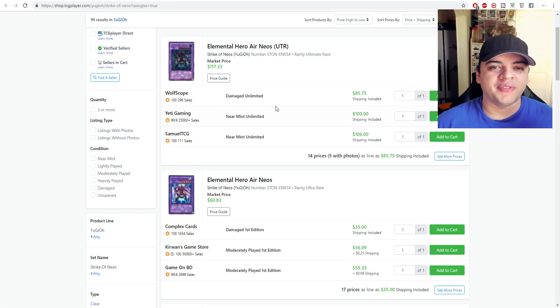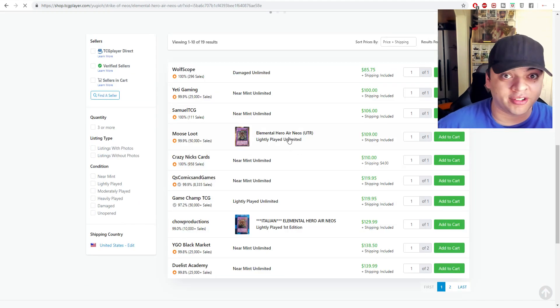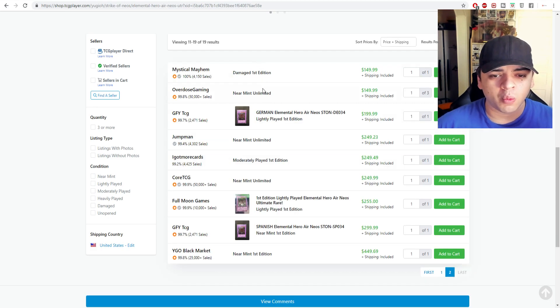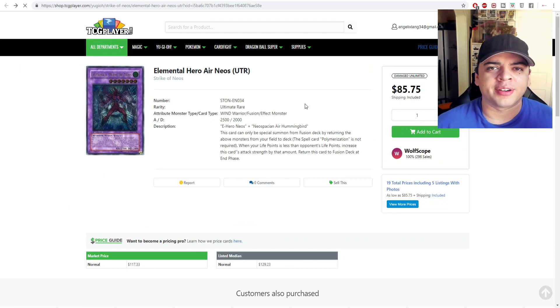Next up, Elemental Heroes. Elemental Hero Air Neos has a market price of $117. Unlimited versions start around $100 for the Ultimate Rare. First edition Ultimate Rare versions are coming in around $225 for Elemental Hero Air Neos.